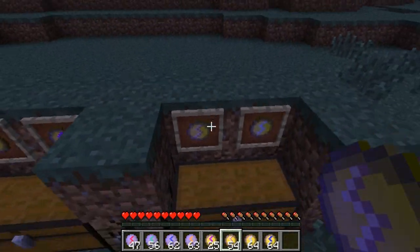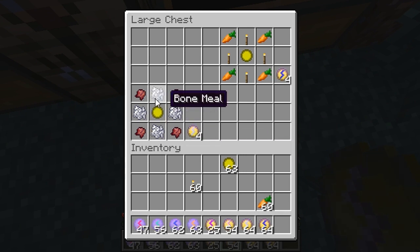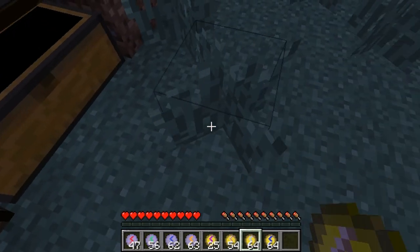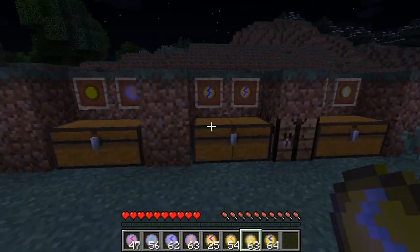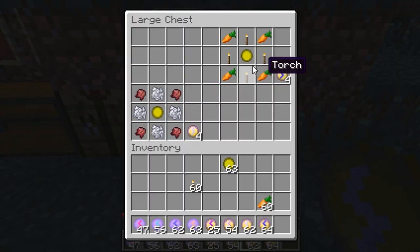There are only two left and these are pretty cool ones. We have the Glowing Invisibility Rune — you need bone meal on top, left, right, and bottom, fermented spider eye in all the corners, and a Glowing Blank Rune in the middle. You get four each, so basically you get 40 seconds of invisibility. It's pretty easy to make and it's better than getting potions.